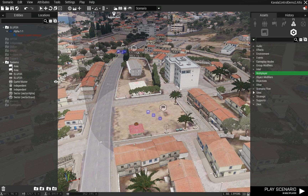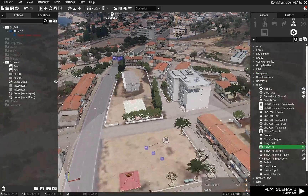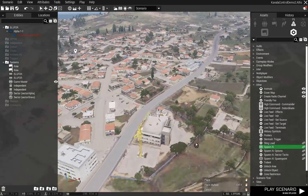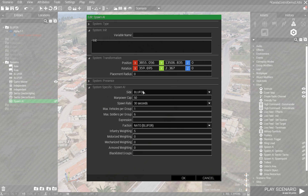We're going to go to Systems and Modules and go to Spawn AI. So this is going to be my spawn point up here. It's going to spawn independent units, spawn them in every 15 seconds. Max vehicles per group, max soldiers per group — I'll set four for now.